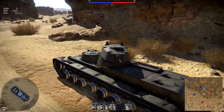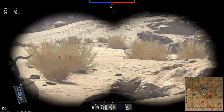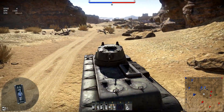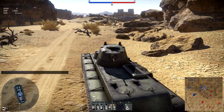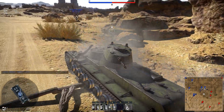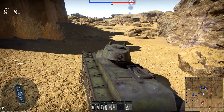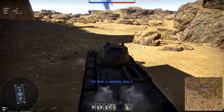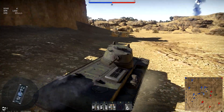Anyways, the SMK tank — a Rank 2 tank, 3.7 BR rating, and we're on the El Alamein map. This isn't the fastest tank in the world, but for its size it's pretty quick. Top speed of 35 kilometres an hour, and it's a 55-ton tank, so it's not too bad. We've got two cannons: a 76mm L11 cannon on top and the 45mm 20K cannon — that's the little one at the front. And we have seven crew, so you can afford to lose a couple of people.